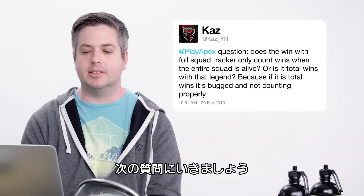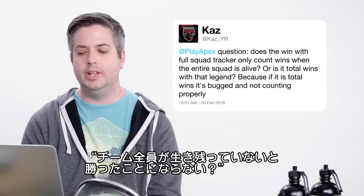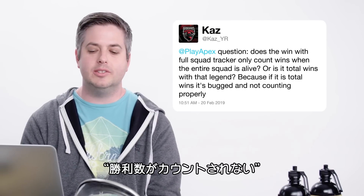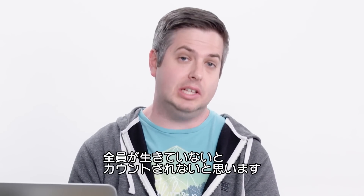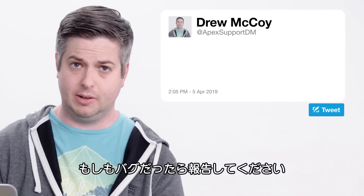Next is a question from Kaz: does the win with full squad tracker only count wins when the entire squad is alive, or is it total wins with that legend? Because it seems bugged and not counting properly. I believe it is total wins with an entire squad still alive when you get the win. There is a separate stat tracker for wins with a particular legend. Hopefully that clarifies it — if not, we might have a bug, so please report it.